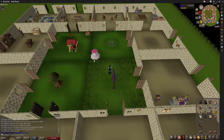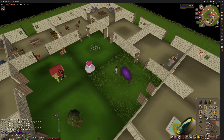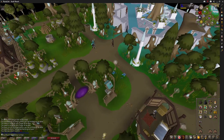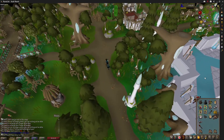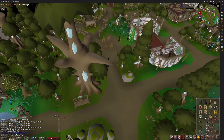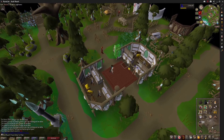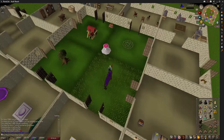Somebody did the math — the Torag's Hammers, with the new update to War Hammers being slightly stronger and only requiring strength to wield — the Rune War Hammer and a Dragon Defender has been calculated to be more DPS than Torag's Hammers. So these are a lovely 96k alch. They're almost near alch price, so that's a no-brainer — more money.